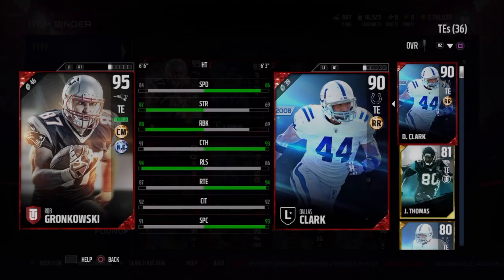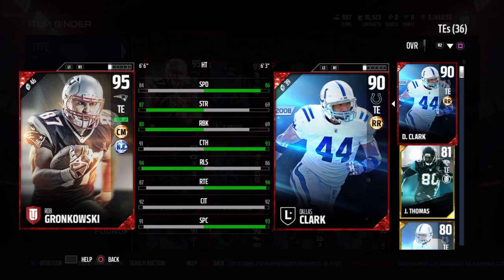All in all, a very dependable tight end. But if I had to choose between him or Dallas Clark, I would still go with Dallas Clark — he's faster and still amazing on defense, which is crazy. When I tried to throw deep to Gronkowski it just wasn't happening, but when reviewing Dallas Clark he was coming down with some crazy animations downfield. If you put Gronkowski at receiver his overall drops; if you put Clark at receiver his rating goes up. Some guys told me Gronkowski is a better run blocker than Clark — I agree, that's true — but if I had to choose between the better run blocker or the better catcher and the faster tight end, I'd go with the faster and better catcher.